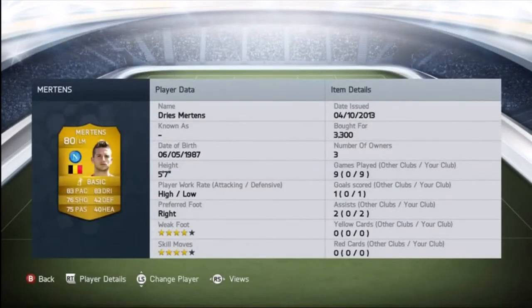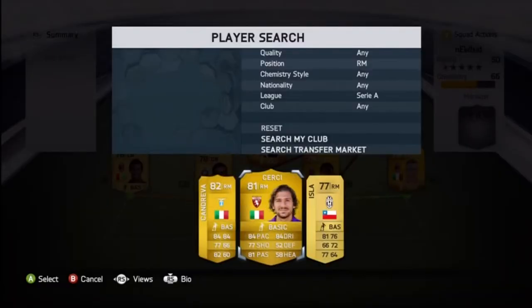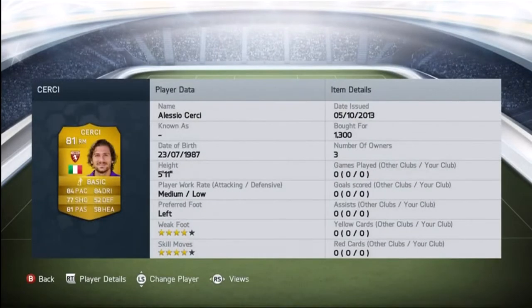At left mid, we got Matins — he's got 83 pace, 82 dribbling, 4-star weak foot, and 4-star skill moves. At right mid, we got Cersei, or you can put Contreva, but he doesn't have 4-star skill moves. Contreva is really good — he has amazing long shots and shooting stats. Cersei has 84 pace, 84 dribbling, 81 passing, 4-star weak foot, and 4-star skill moves — pretty good player.